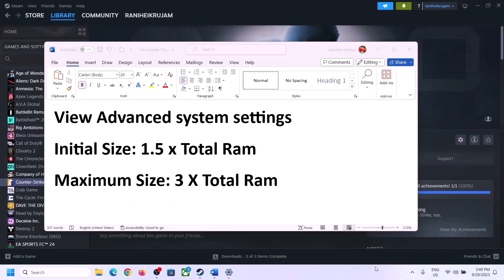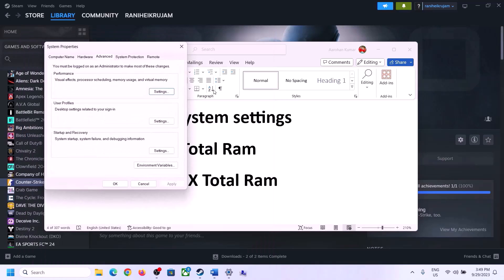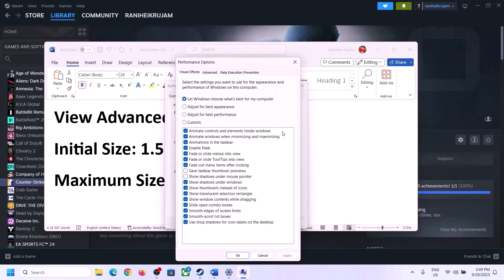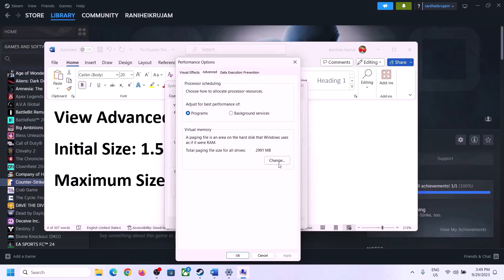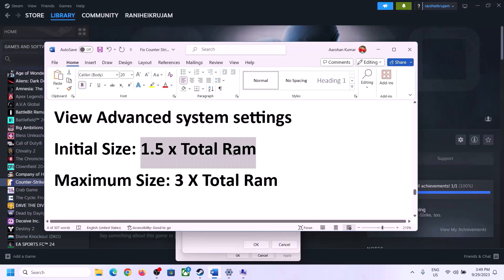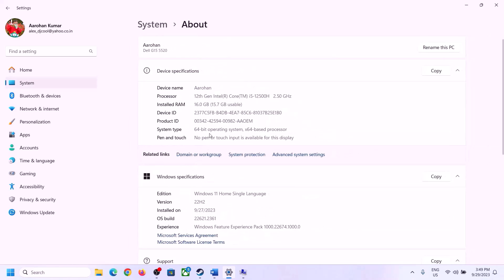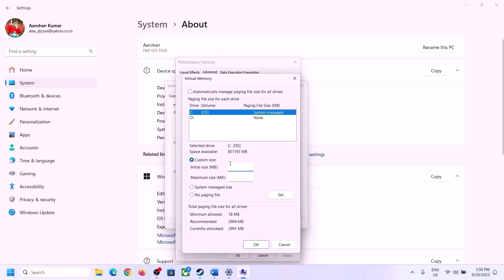The next step is to increase virtual memory. Type View Advanced System Settings in the Windows search box and click on it. Click the first Settings button, go to the Advanced tab, and click Change. Uncheck the box which says Automatically Manage Paging File Size for All Drives. Select the drive where the game is installed, then put a check on Custom Size. The initial size is 1.5 times your total RAM in megabytes.